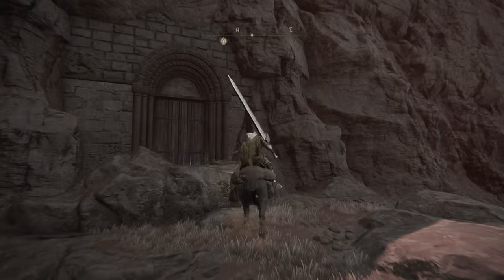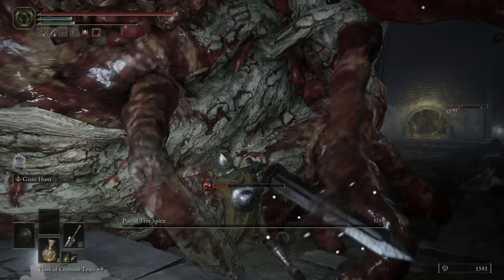After defeating Starscourge Radahn, you'll be able to access the War Dead Catacombs. Defeat the boss of the dungeon — the Putrid Tree Spirit — and one of its drops will be a Golden Seed.